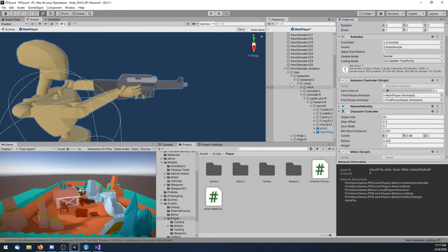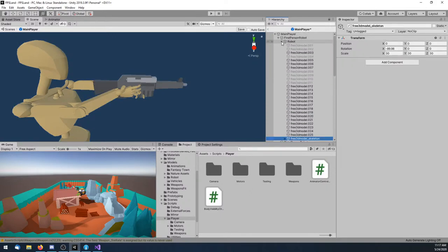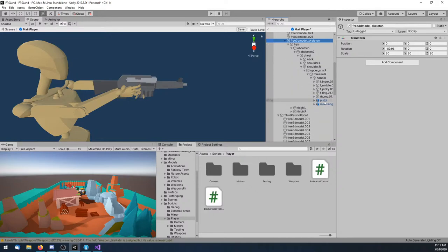That's just part of the server-authoritative environment — it's something you'll have to code yourself if you want that behavior. With PUN you can't really do it because it's client-authoritative. So if you need server authority, you ultimately have to go with Mirror regardless.